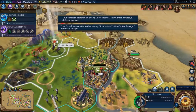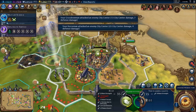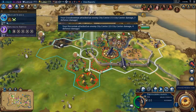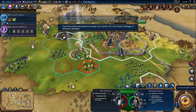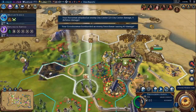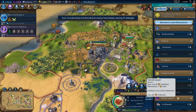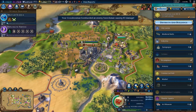The walls are down — beautiful. Probably should have attacked with the musketmen then. Let's go and just do it that way. And we've got some military units coming out — let's bring these musketmen up here. I think the city is going down next turn.